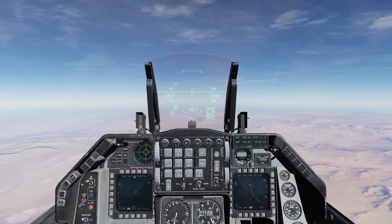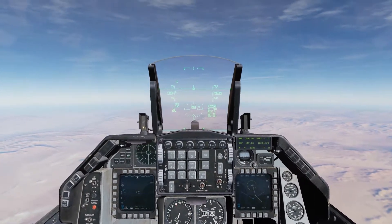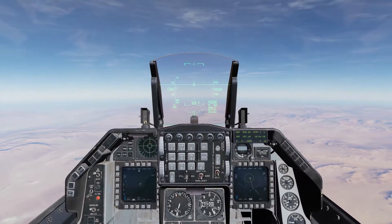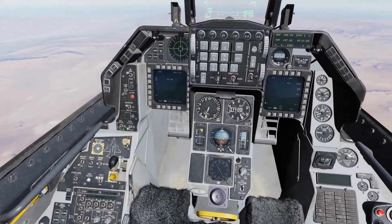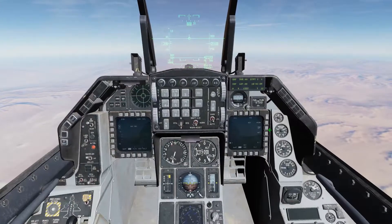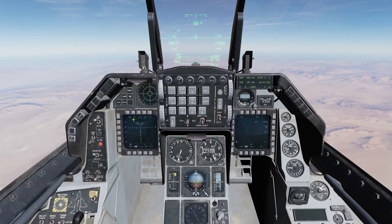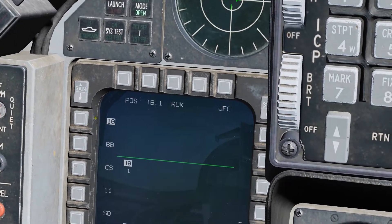If you haven't watched my HARM for Dummies video, I recommend watching that first before getting to this, because I'm going to go through this fairly quickly so I can get to the RUC settings. So: air to ground, master arm on. We're going to turn on the HARMs, power them on, go to the weapons page, and we're going to change the HAS mode to position mode — POS.